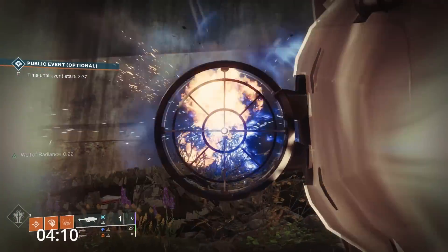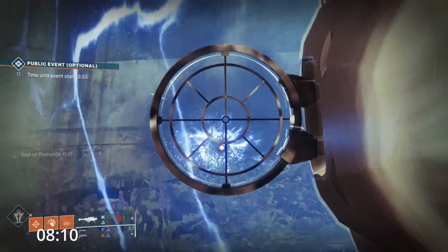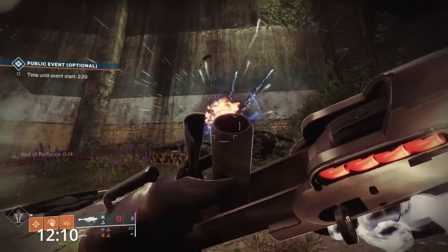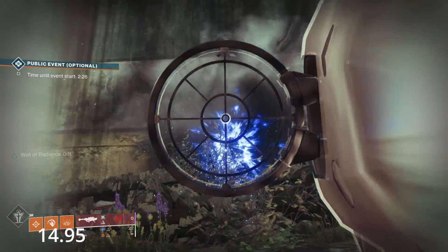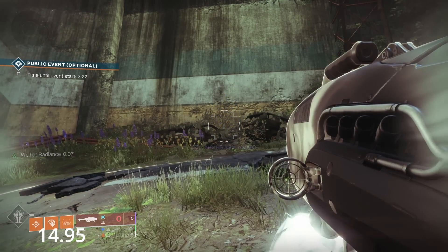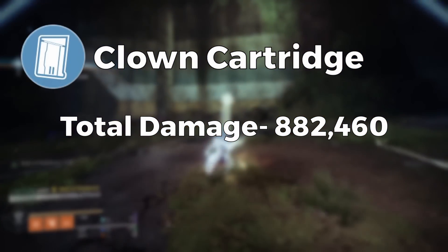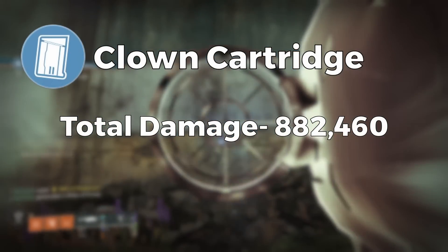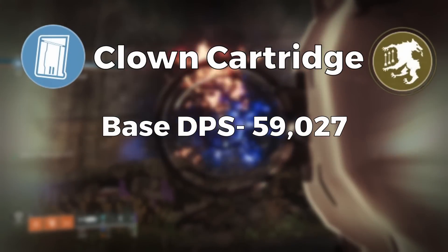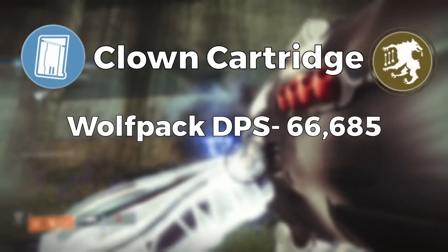Let's look at how long it takes to dump all rocket reserves for each test, starting with clown cartridge as the closest comparison to bipod. We can shoot off our 10 rockets in 14.95 seconds. The total damage of 10 rockets is 882,460, giving us a base DPS of 59,027, and with wolfpack rounds the total damage jumps to 996,940, giving us a DPS of 66,685. Not bad at all for a simple rocket dump.